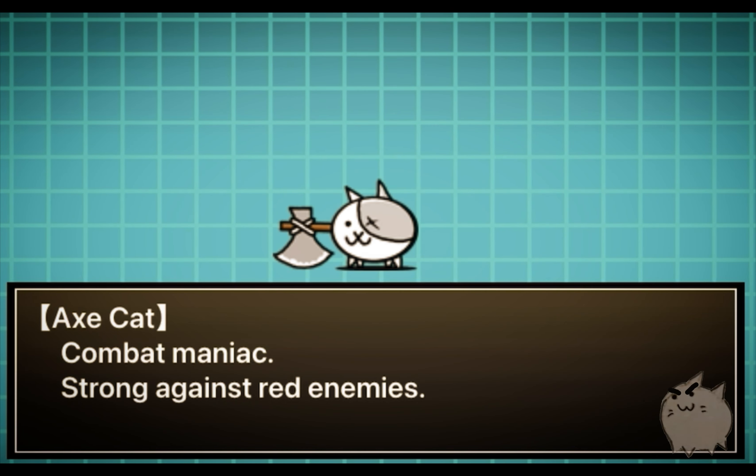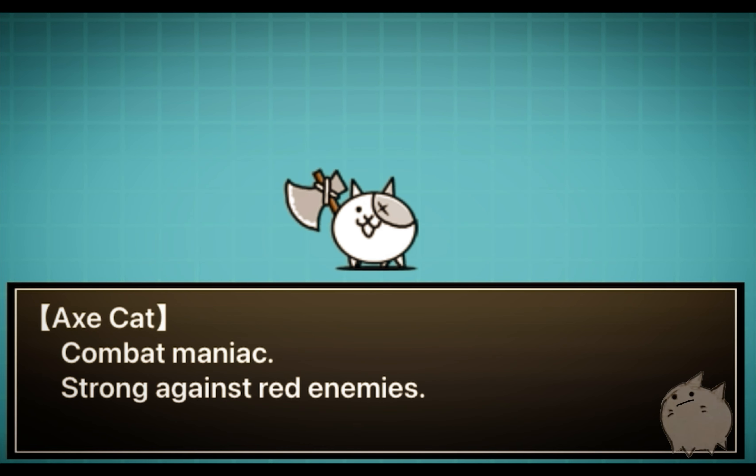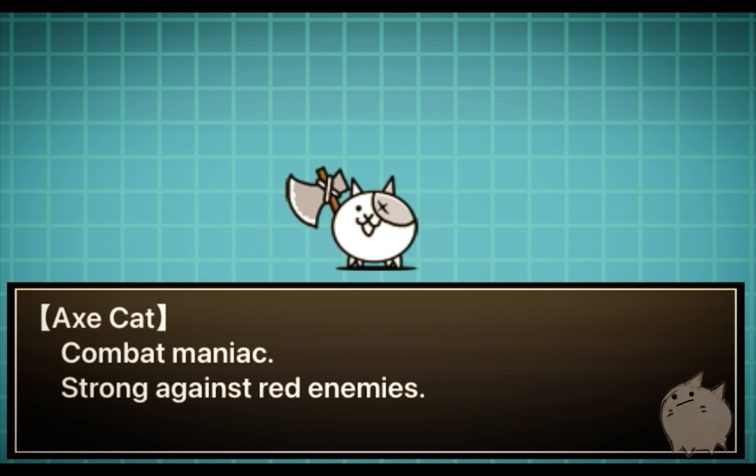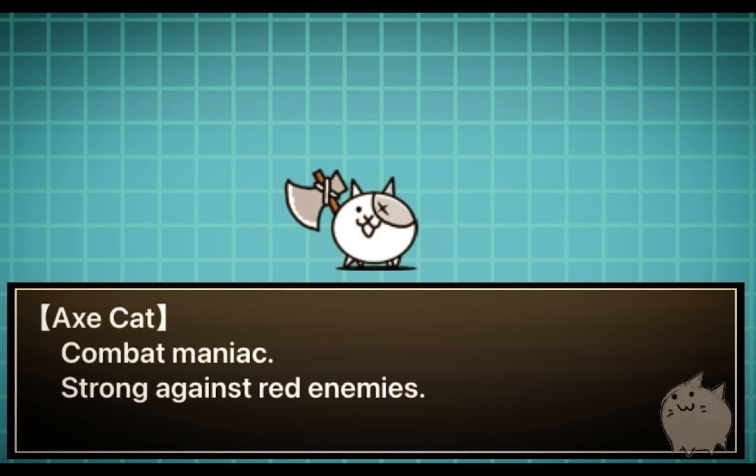Axe Cat is number one, and it's not even close. Axe Cat is the only normal cat in the entire crew to wield a weapon. It may be a small axe, but it's definitely sharp and has enough power to — well, honestly, I don't want to explain it. You guys can imagine it. Axe Cat is obviously number one, no question about it.